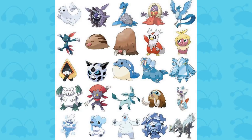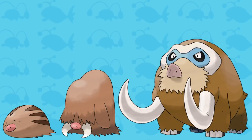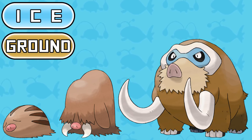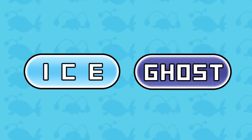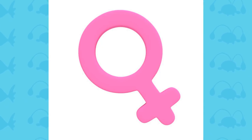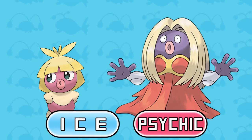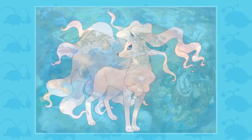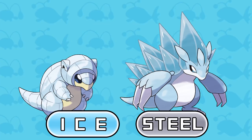The Ice type is another typing that has a lot of Pokemon with unique combinations. The Swinub evolution line shares the unique typing of Ice and Ground — a typing that no other Pokemon holds. Another cool combination is Ice and Ghost, and this dual type is represented by the Sinnoh Pokemon Froslass. Smoochum and Jynx both also hold a unique type combination of Ice and Psychic. Finally for the Ice type, we have a few Alolan forms: Alolan Ninetales, whose type is Ice and Fairy, and the Alolan Sandshrew evolution line, which is Ice and Steel.